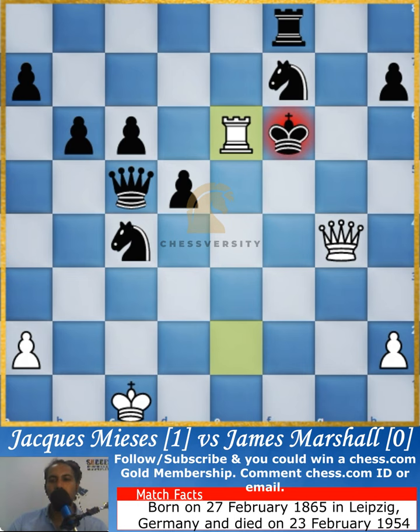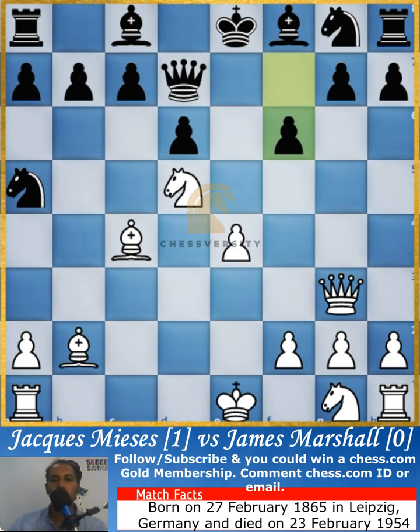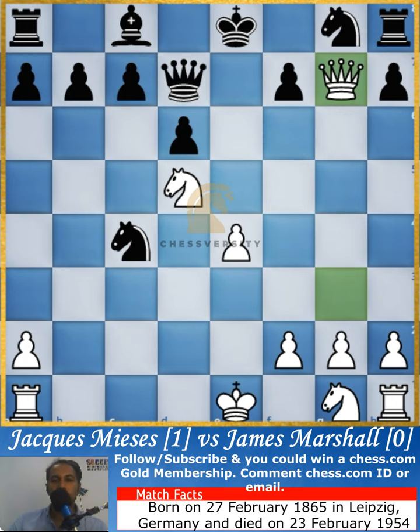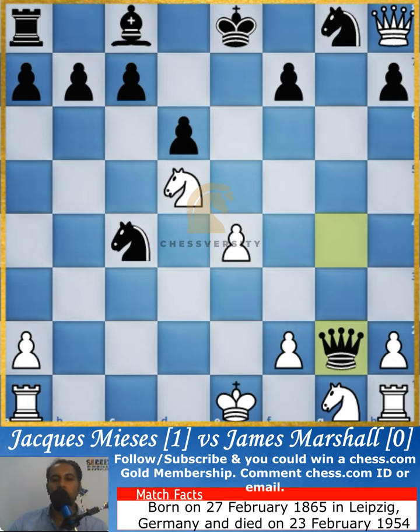Going back to the earlier position — you might wonder about this hanging bishop. Even if the bishop goes in for the attack, you will still get it. Let's see what happens if instead of pushing the pawn the knight takes the bishop. The bishop takes back, the queen on g3 — Jack's queen — takes back the bishop. If James Marshall keeps his queen there and his rook is taken, he can just go back in and take Jack Mises' rook as well.